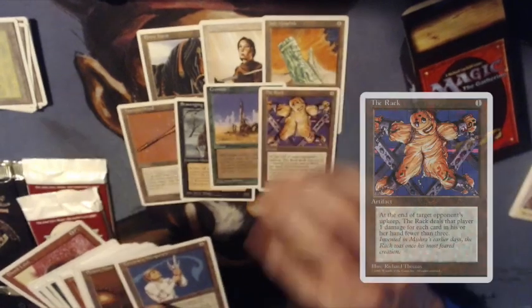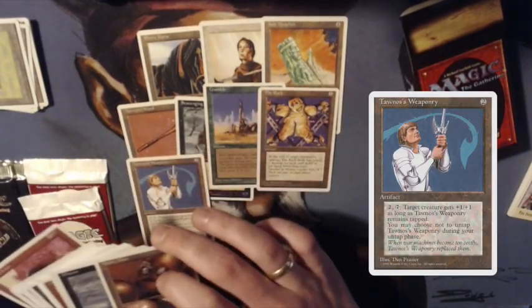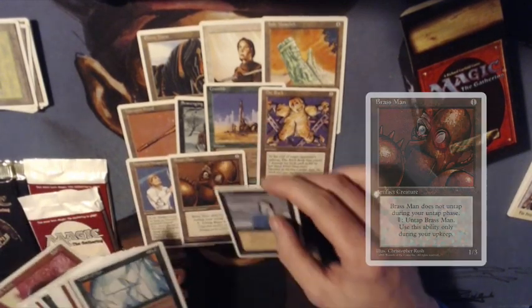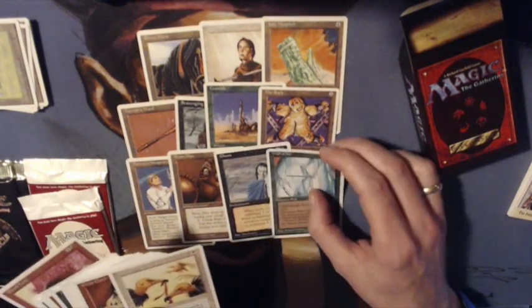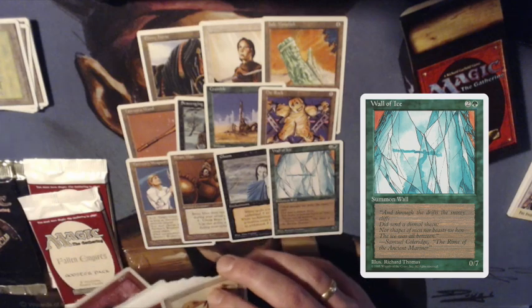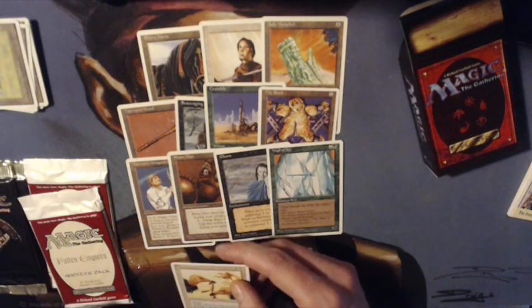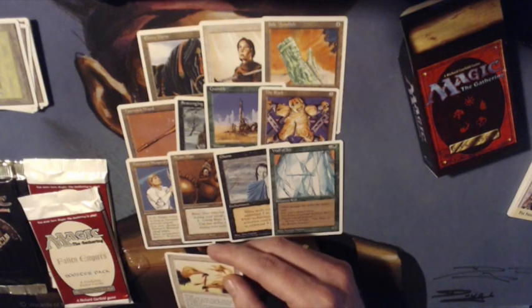Now let's have a look at the uncommons. We see Tannis' Wand, Scavenging Gold, Crumble — pretty good. The Wreck could be decent in this format. Tannis' Weaponry, Brass Man — it's a nice one-drop. And Wall of Ice, that can be pretty good. Also the Gloom, by the way, could be a good sideboard card here. Eight uncommons in total.